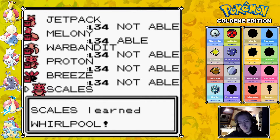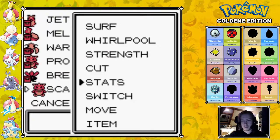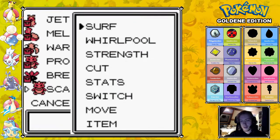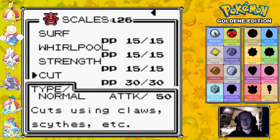There's a term in Pokemon called the HM slave. I don't like to use that term because the word slave has very negative connotations, so I call it HM friend — because this Pokemon is still my friend, it is not my slave. My starter Pokemon is now my HM friend. It has a bunch of HMs. Surf I have on Lapras so I don't need to take out Scales for that. But if I want to use Whirlpool, Strength, or Cut, I need Scales.